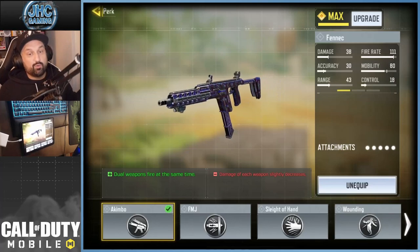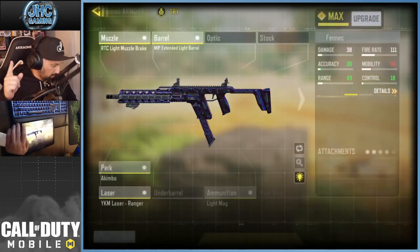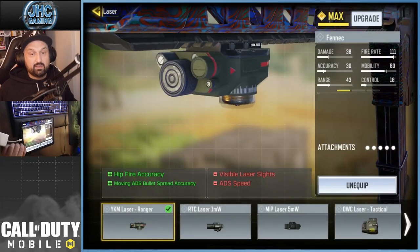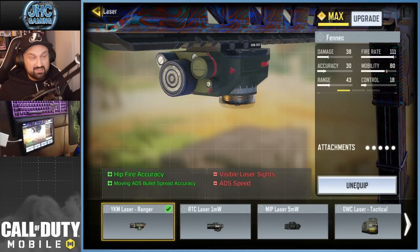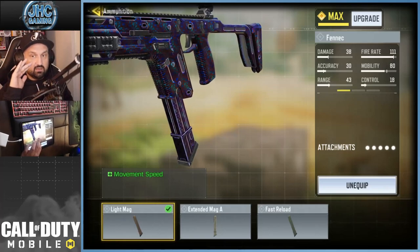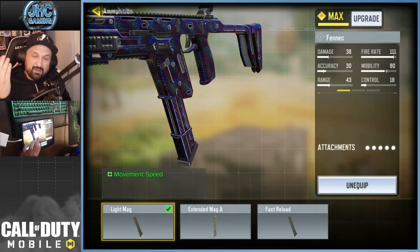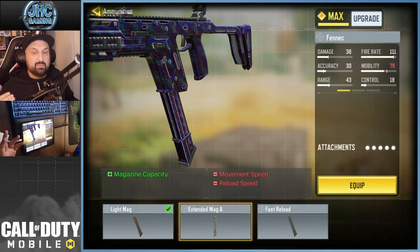Of course, Akimbo perk is required — if you don't have it, unlock it right now. I'm using a laser for hip fire accuracy; that one is the most balanced option I found. For the magazine, it's debatable — the Light Mag increases your movement speed and this class is just crazy fast. Some people say use the Extended Mag since you reload all the time, but in my opinion even with the Extended Mag you're still gonna have to reload constantly, and it reduces your movement speed.